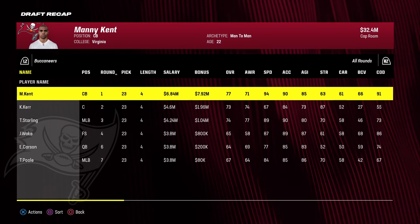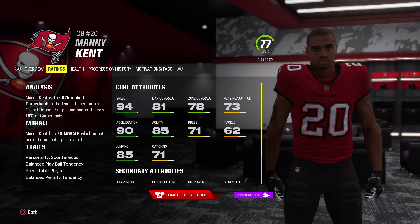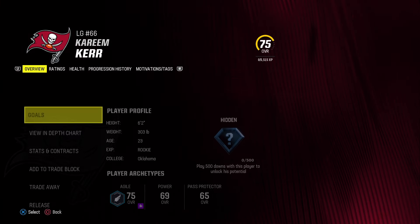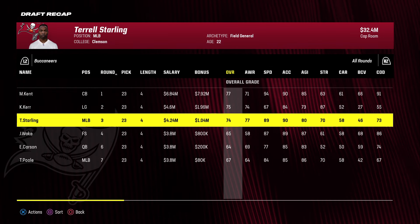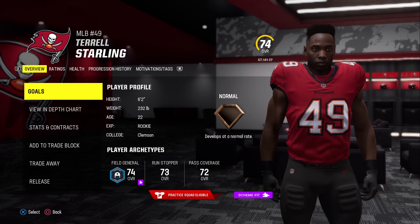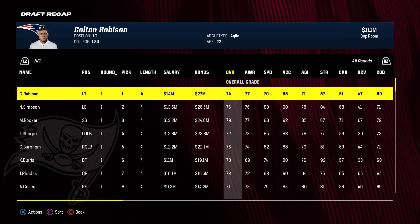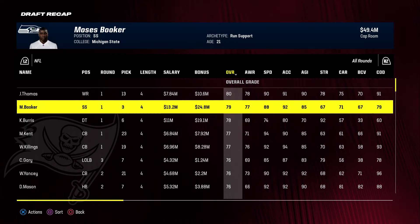Simulated the rest of the draft. First-round cornerback Manny Kent came out as 77 overall, hidden dev, 94 speed, 81 man coverage, 78 zone coverage. Second-round Kareem Kerr was 73 overall at center but moving to left guard bumped him to 75 — he's starting right away with hidden dev, 87 strength, 79 run block, 72 pass block. Third-round middle linebacker Starling is surprisingly 74 overall with normal dev — starting him right away. He has 89 speed, 85 tackles, 80 hit power, 77 awareness — fast tackling linebacker.